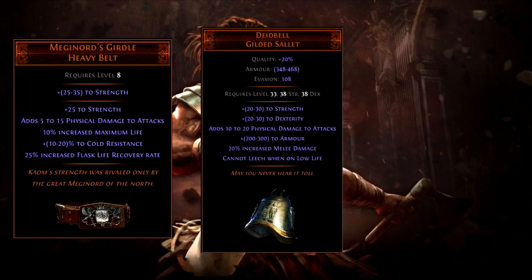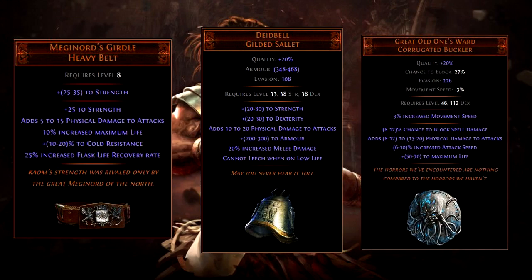For helmet, you may want to grab the Dread Helmet at level 33, which adds 10 to 20 physical damage to attacks. It also has a Fated version and can be upgraded, though the upgraded version only adds attack, cast, and movement speed if you have killed recently, which is not that great. For shield at level 46, you may want to grab Great Old One's Ward, which increases attack speed and has a pretty big amount of flat damage to attacks.